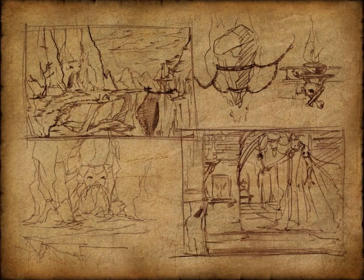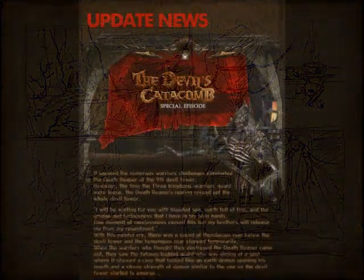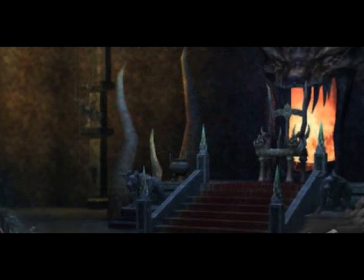And we have got official news from Aemir, which tells us about the history. It seemed that numerous warriors' challenges eliminated the Death Reaper of the 5th Devil Tower. However, the time the three kingdom warriors' guard were loose, the Death Reaper roaring spread out the whole Devil Tower: 'I will be waiting for you with a blooded sea, earth full of fire and the grudge and furiousness that I have in my both hands. One moment of carelessness caused this, but my brothers will release me from my resentment.' With this painful cry, there was a sound of thunderous roar below the Devil Tower.